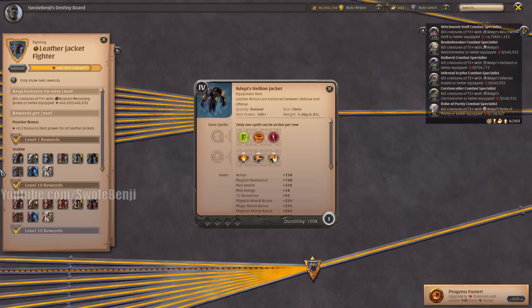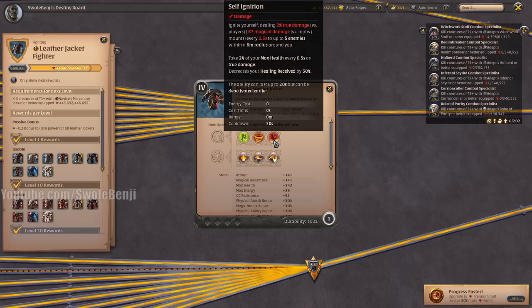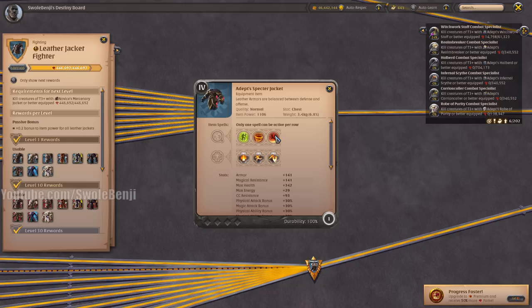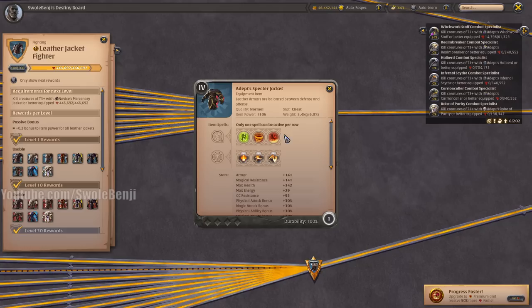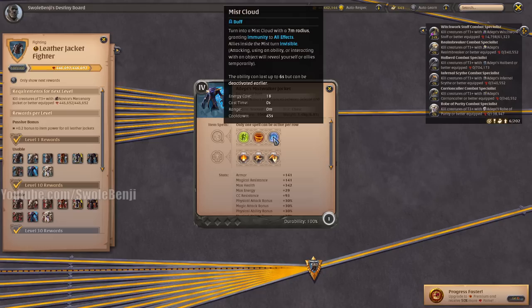If you're low on health in the Mists, run into a pack of mobs, turn the Hellion Jacket on, and you're suddenly fully healed while your opponent's dead. The Specter Jacket has a niche use currently for soloing solo dungeons very quickly. Other than that, it's pretty useless — they nerfed its damage to players by making it a percentage of max HP which does not stack with other players.